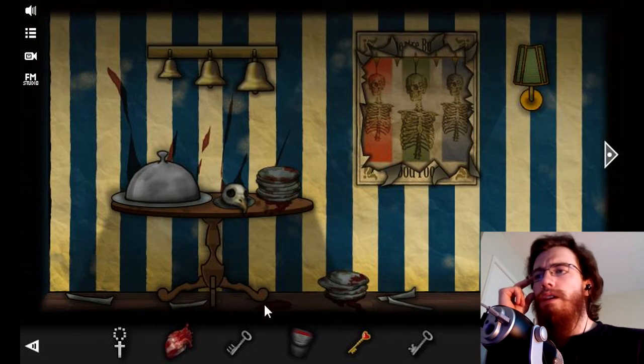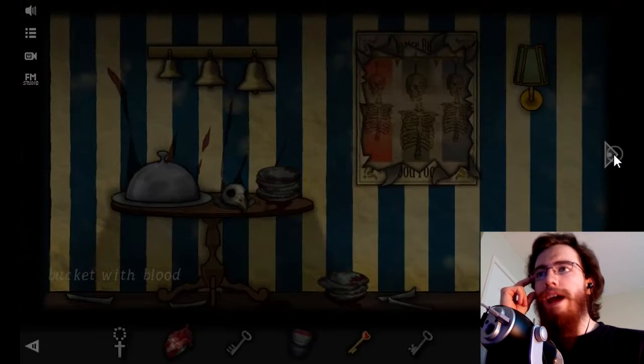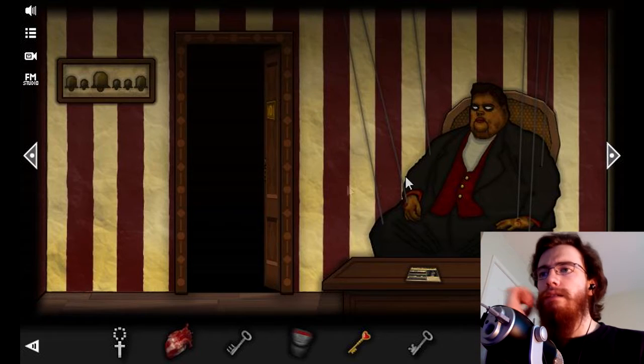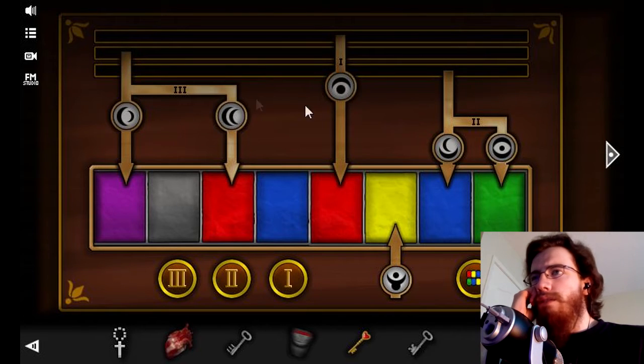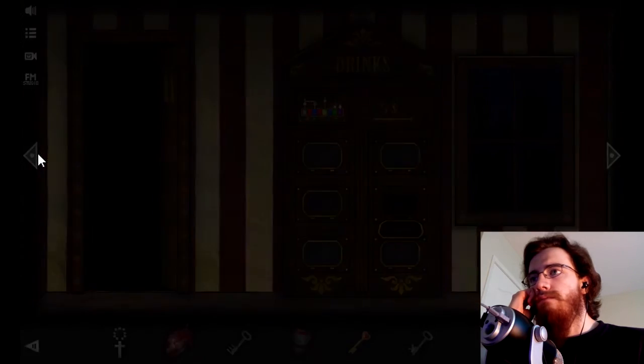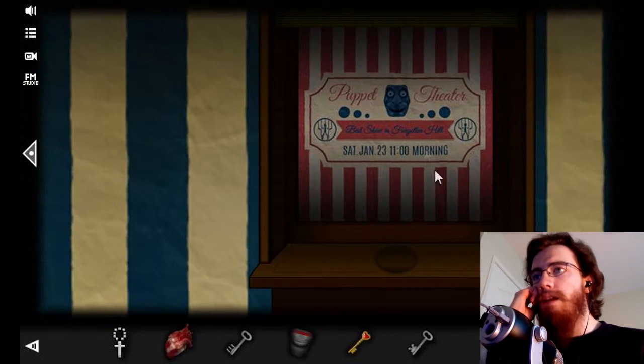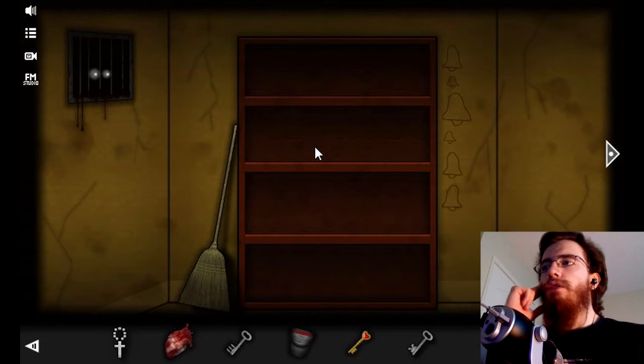Wait a minute. Is there something that needs to be read? Is that the thing? Where are the rest of these symbols? I haven't been seeing them around. Unless they've just been hiding from me, or maybe finding all the beetles is the only way to do this.